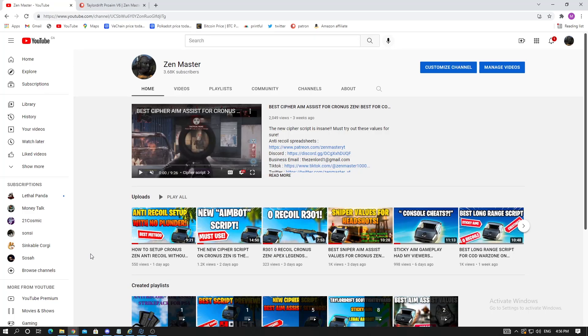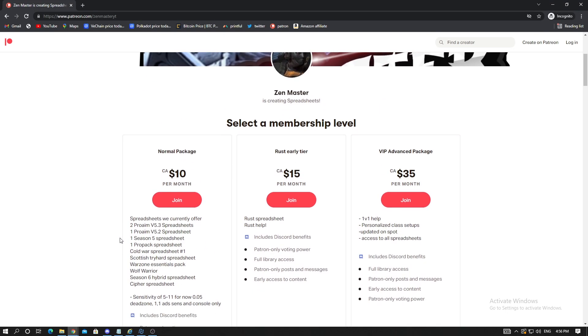What is going on guys, Zen Master back again with another video. Today we're dropping some sticky aim values for the Taylor Drift Pro Aim version 6.1. If you're excited for this, make sure you drop a like. If you're new, please subscribe because tomorrow I'm going to be dropping a full tutorial on how to set up the script — super simple, step by step.